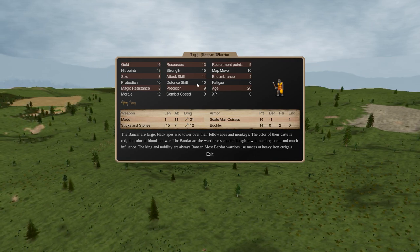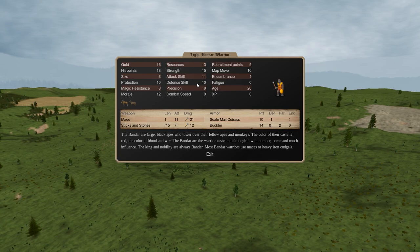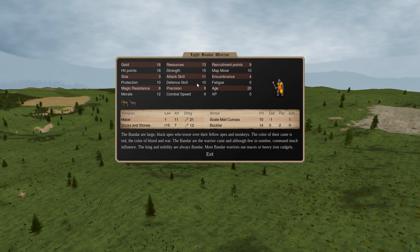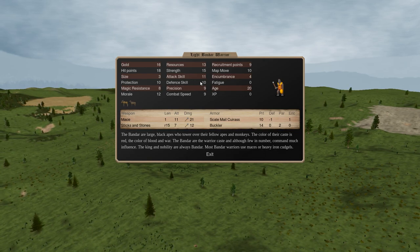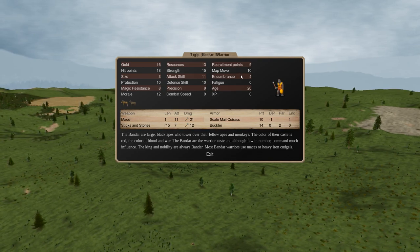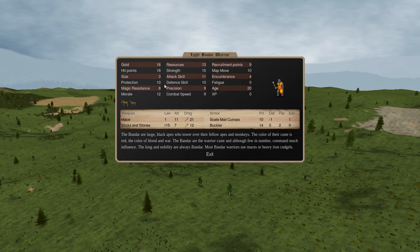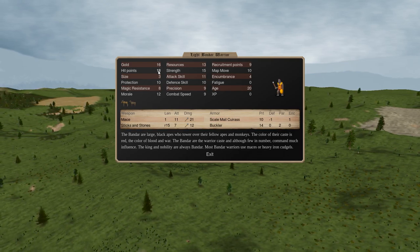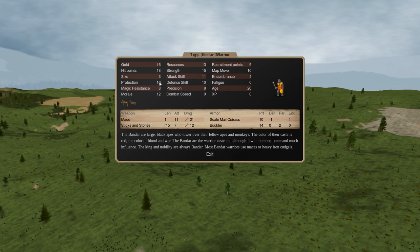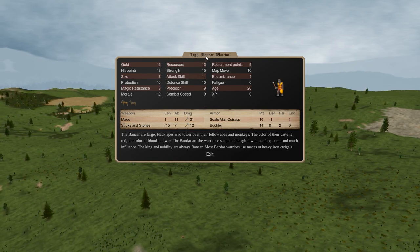Secondly, it costs 16 gold. This is a problem because what you want for your troops is efficiency - survivability per piece of gold. Light Bandar Warriors just aren't as good as Black Plate Infantry, or even Infantry of Ulm which only have 19 protection. It basically comes down to the fact that they don't survive as well. Prot 10, even with 18 HP, versus Prot 19 or Prot 23 just does not cut the mustard.